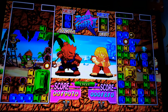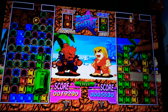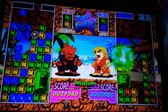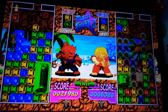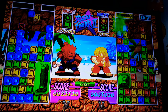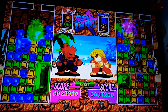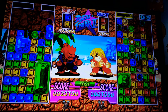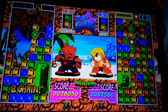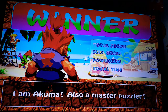Oh man, we're in bad shape. We got a bunch of bombs dropped on us, and of course as you get less and less room you get less and less time to think and maneuver. We got it — I thought we were gonna lose that one. That shows you the power of sticking with it. I am Akuma, master of the puzzle, in addition to being a master of the fist.